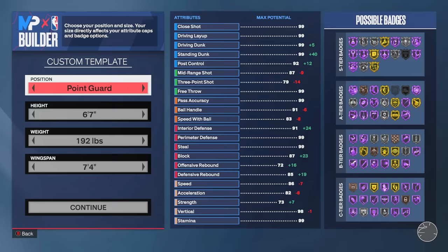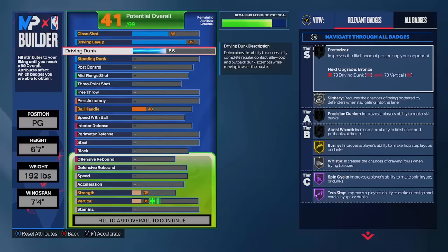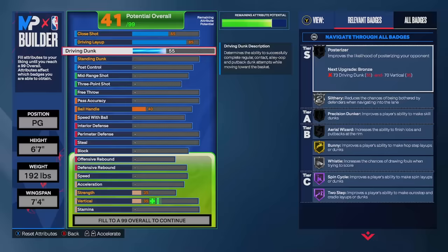We're going with a point guard, 6'7" on the height, 192 on the weight, and a 7'4" wingspan. Initially I wanted to make this build a two-way slasher, but the driving dunk was going to cost way too much. The layups, floaters, scoop layups, and Euro layups are all super viable this year, so moving forward I'm not going with anything less than an 85 driving layup on all my guard builds. We are going to have a 55 driving dunk — that gets you some pretty decent dunk packages. You're not going to be catching bodies, but at least if you have a clear lane you can throw it down.